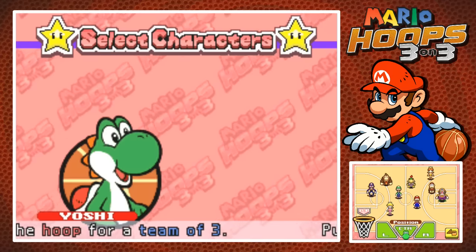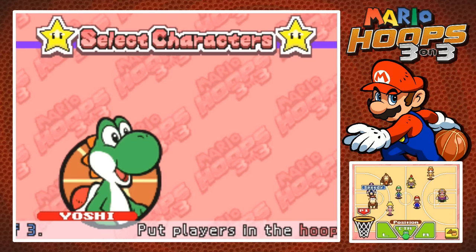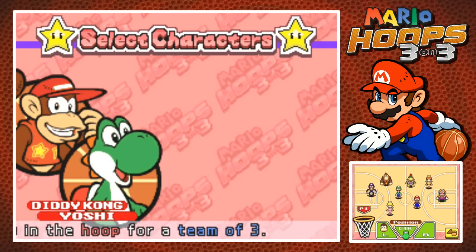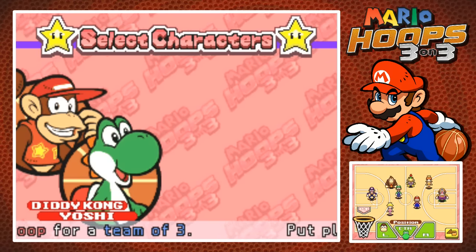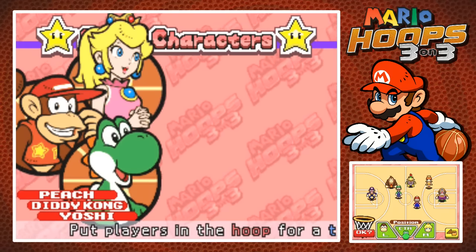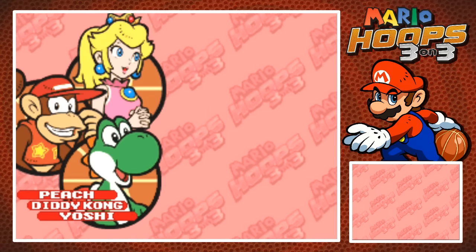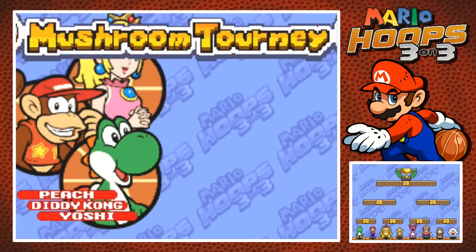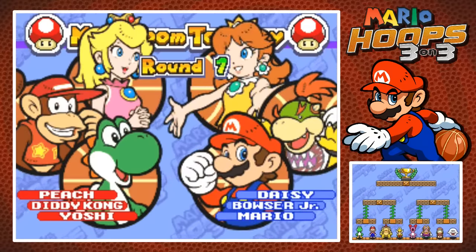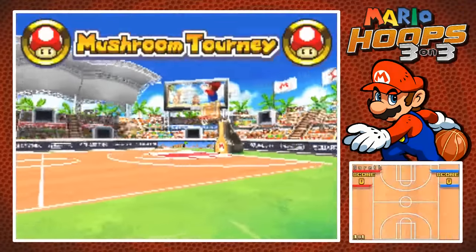Yoshi is actually an all-around character in this game, not Speed. We're going to grab Diddy for a Speed character. And Bowser Jr. is Speedy, Technical, Powerful — let's go with a Technical character in Peach, I suppose. We'll go with all heroes for now. So, the way the tourney's going to work is similar to pretty much any other tourney in any other sports game — you face off against teams in a bracket, and whoever gets to the top wins. First, we're going against Mario, Bowser Jr., and Daisy.